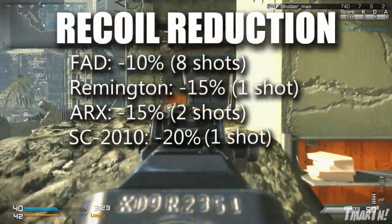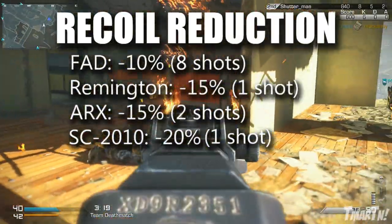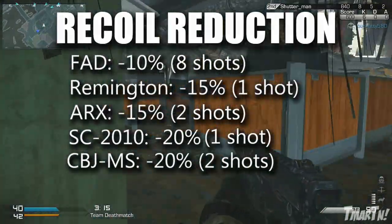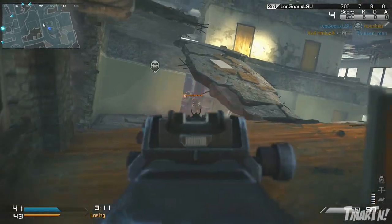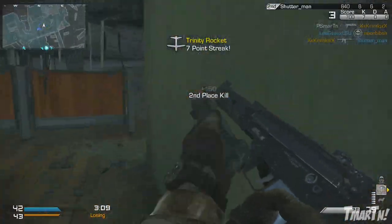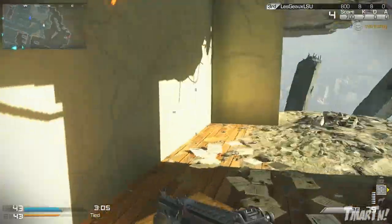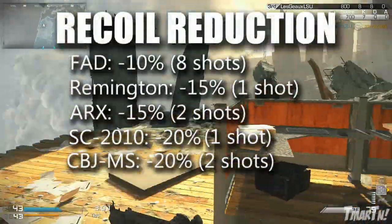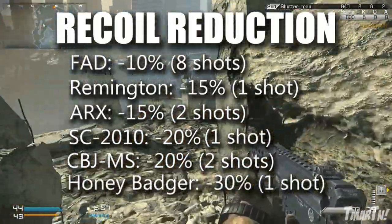Next up, the SC2010 has twenty percent less recoil for its first shot, kind of like the Remington R5. Next up is the CBJ-MS, and this thing has twenty percent less recoil for the first two shots. Being an SMG, this isn't as important because usually you're gonna be up close and the recoil won't affect you that much, but if you are at medium distance, burst fire because you're gonna be a lot more accurate, especially with the crazy amount of recoil that thing has.